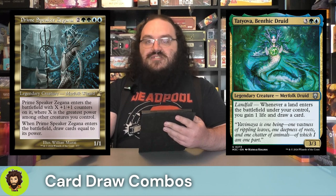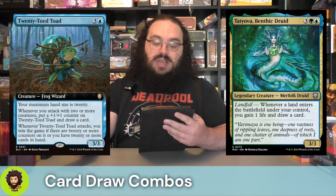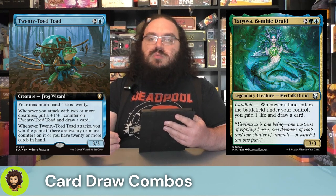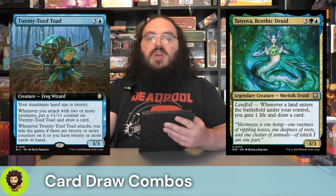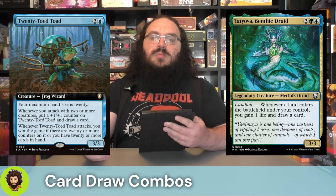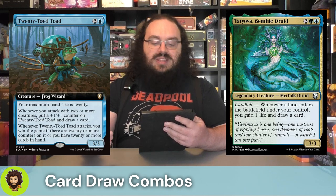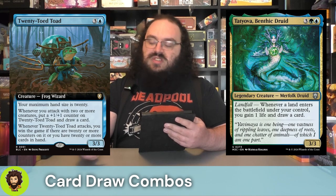Tetzimoc Benthic Druid — a 3/3 for five with landfall: draw a card, gain a life. 20 Toad Toad — a 3/3 for four, not bad. We have a maximum hand size of 20. Whenever you attack with at least two creatures, the 20 Toad Toad gets a plus one/plus one counter and we draw a card. Whenever it attacks, we win the game if it has at least 20 counters or we have 20 or more cards in hand — a nice alternate win con sitting around the $4 mark, fitting right at home with our commander.